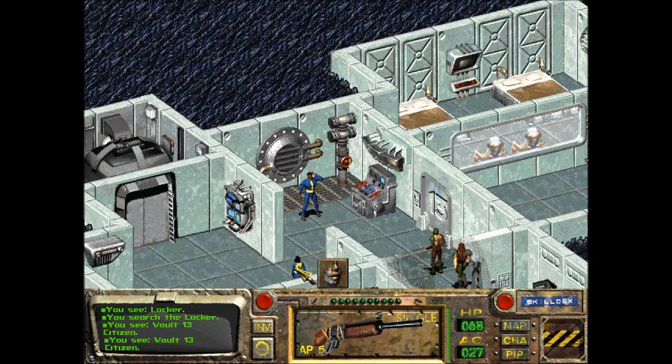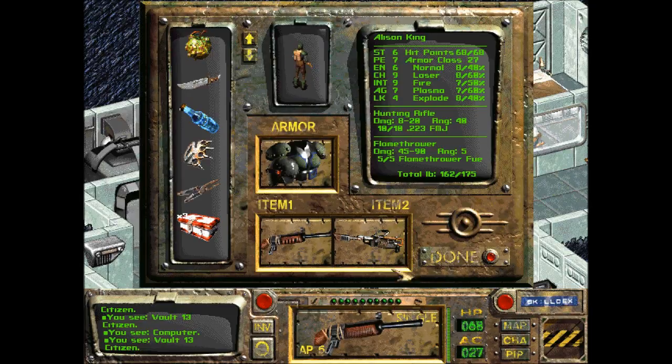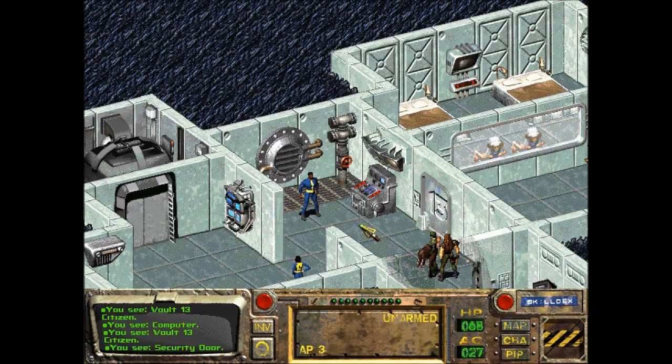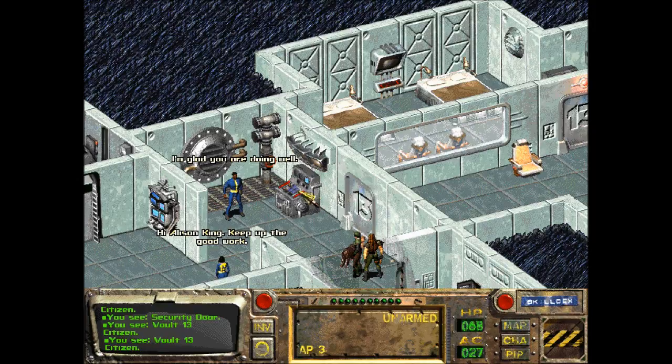Vault 13 citizens. That's a weapon! Okay, I'm sorry - it's actually two weapons. Okay, better? I'm glad you are doing well. Hi, Austin King. Keep up the good work. Oh, thank you.